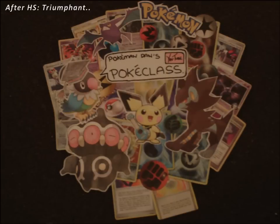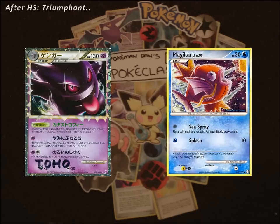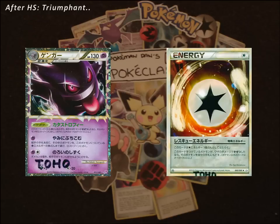However, with the release of Triumphant comes Gengar Prime, which may pose some problems for Gyarados players. Gengar can place any Pokemon it knocks out into the Lost Zone. This could pose a problem for Gyarados, as it thrives off of recovering as quickly as it sets up, so having parts of Gyarados in the Lost Zone - mainly Magikarp - makes for a tougher time. Depending on how the ruling goes, Rescue Energy may be able to save you from the Lost Zone.